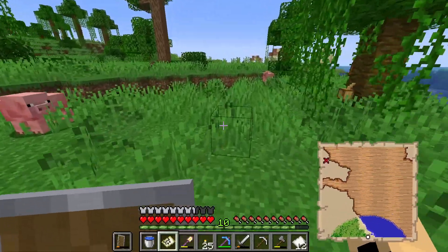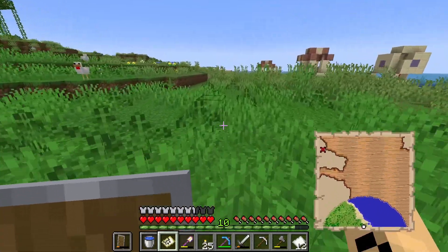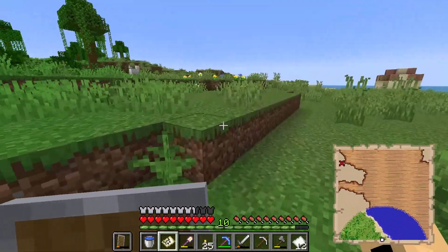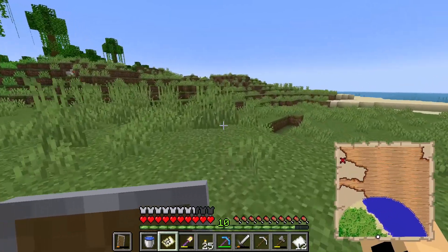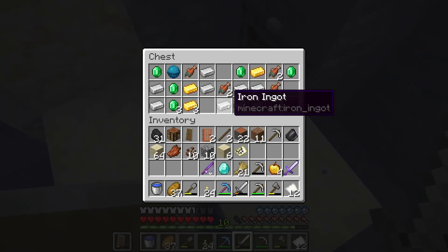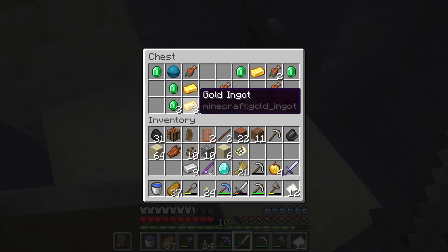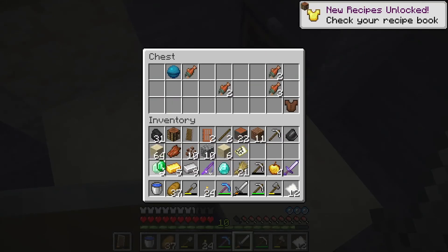I'm actually going to follow this buried treasure map before we get too far here, because it looks like it's actually back towards spawn. So we'll go check that out. And what have we got in here? A diamond. That's good. A bunch of iron, gold, emeralds. Heart of the sea is always good. Not too bad.